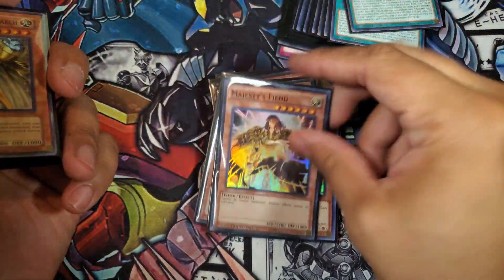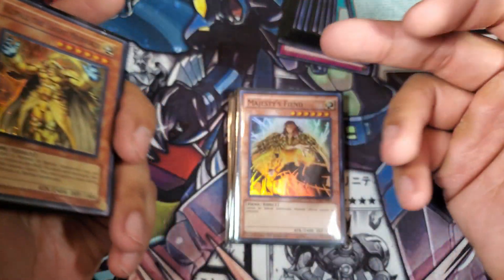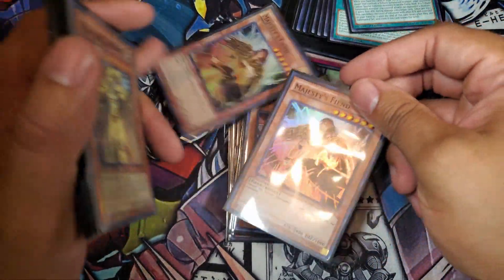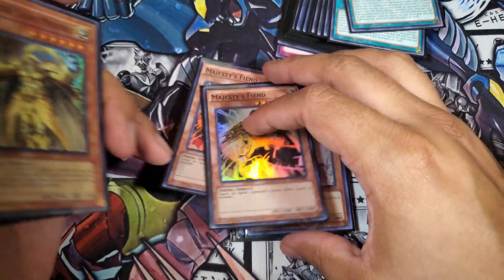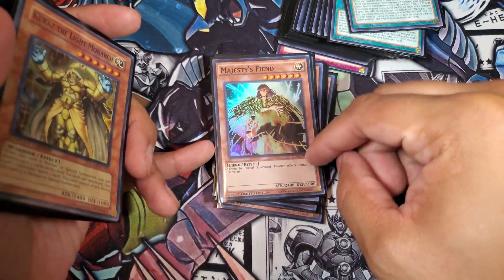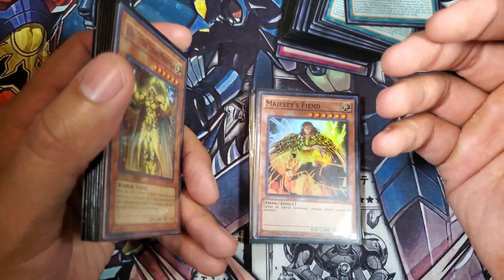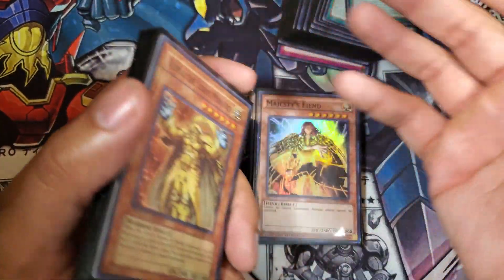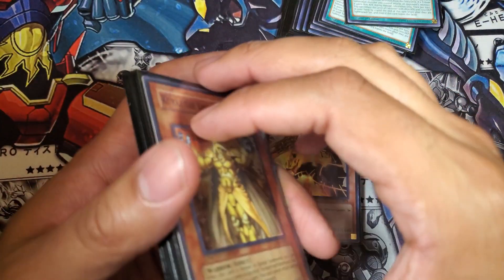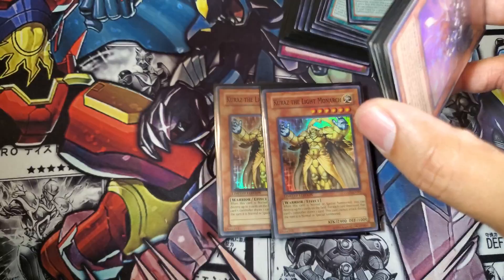Two Majesty's Fiend — best card in the deck. This is literally Destiny Hero Plasma; it's a Skill Drain on legs, nothing more to be said. You're probably going to see a lot of people running Vanity's Fiend as well — that card is good — but the reason you run Majesty's Fiend is because it meets the requirements for all the Monarch cards: 2400 attack and 1000 defense. Vanity's Fiend's ratios are a little off, which is why I'd run Vanity's Fiend in the side deck rather than the main deck.